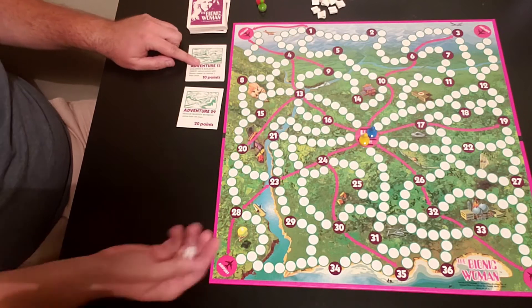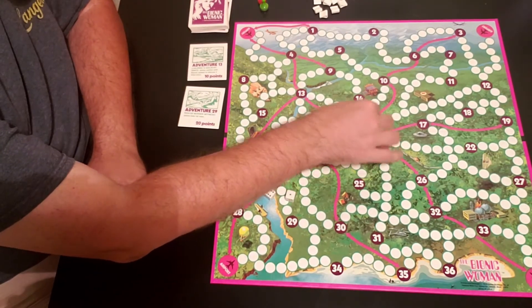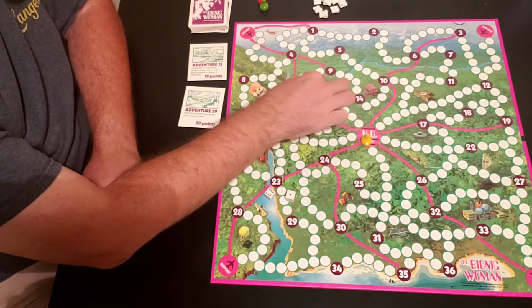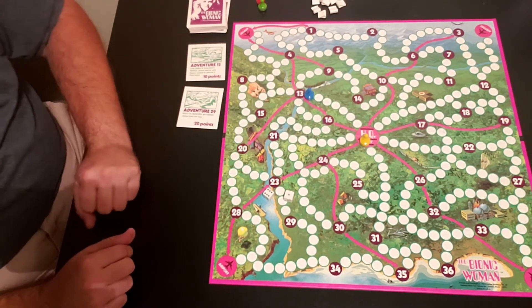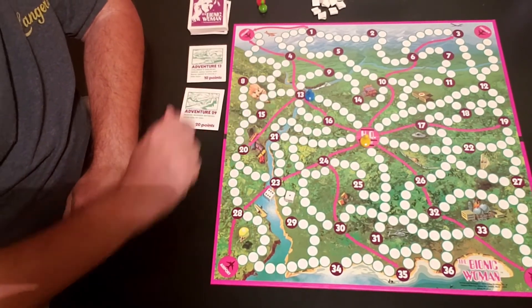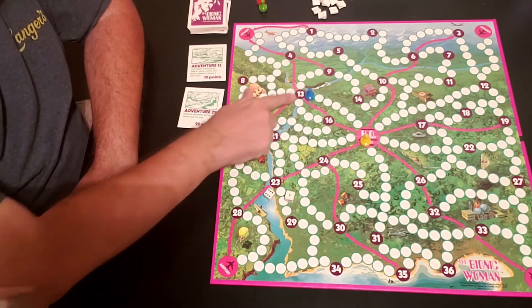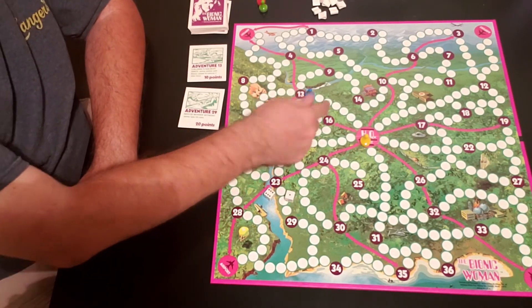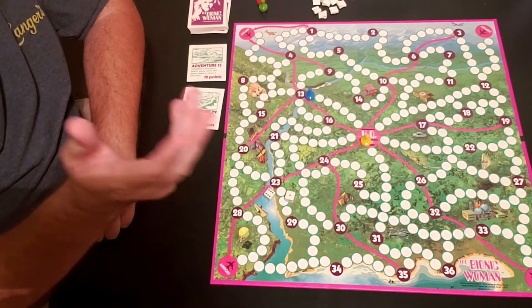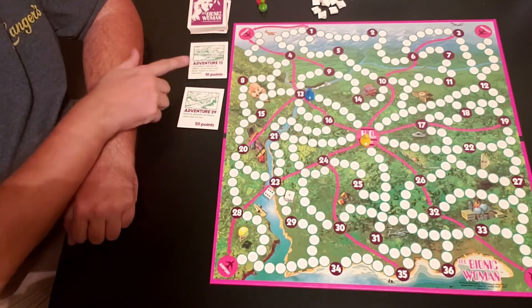Blue goes first. We roll the dice and get a 7, moving 1 through 7 - he's only one away from Adventure 13. When traveling by car, you do not have to roll an exact count. So if you're two spaces away and you roll a 3 or more, you can automatically land there and grab the points.